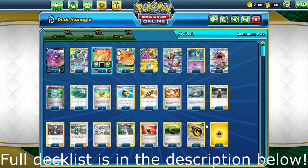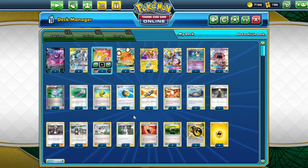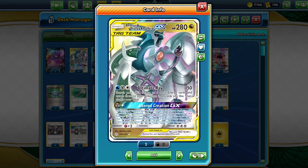Hello, my name is MrDog and welcome back to another expanded deck showcase. Today we're going to be looking at ADP Dragonite. What we're going to do with this deck is attach double Dragon energy to ADP and do Altered Creation GX, which means our Pokemon will do 30 more damage and will take extra prize cards with each knockout.